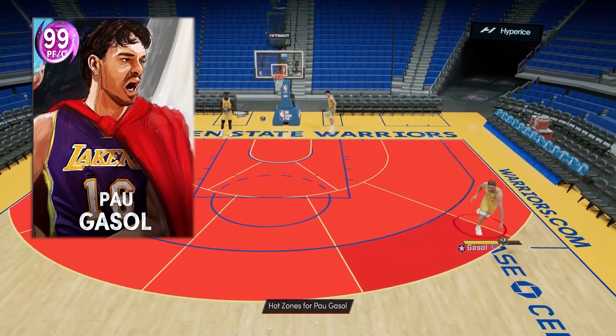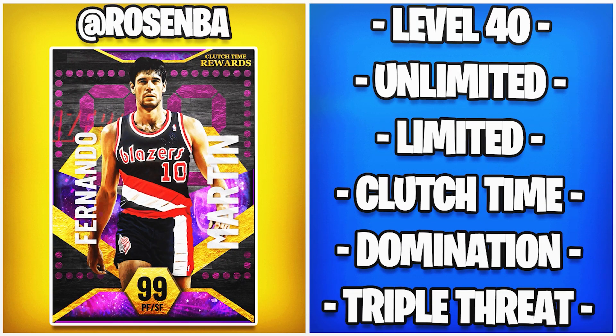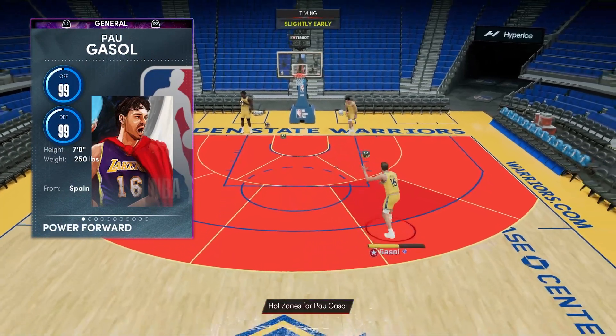Before we fully go through all of his stats, we have a message from the sponsor of today's video. If you need level 40, unlimited, limited, clutch time, domination, triple threat, or anything else on your 2K account grinded, contact rosemba on Twitter and let him know X sent you. Now we can flip over Pau.